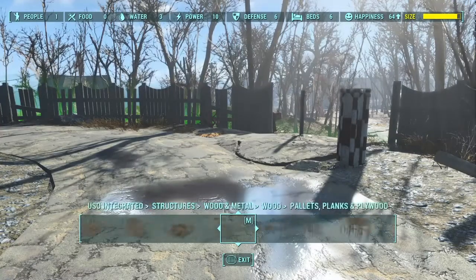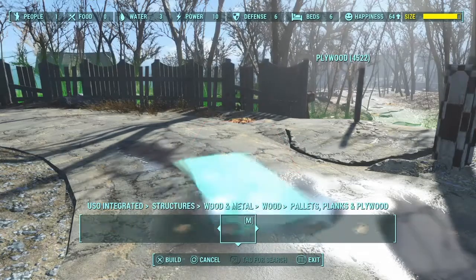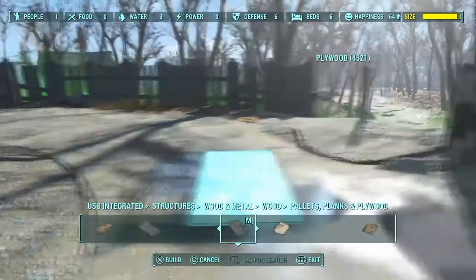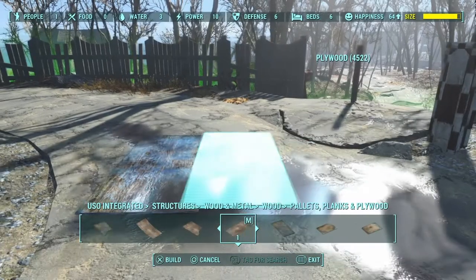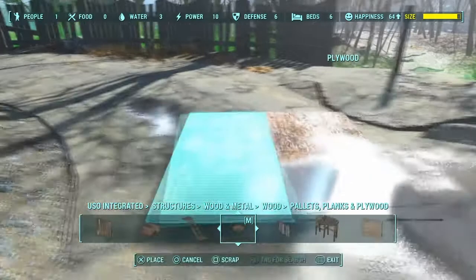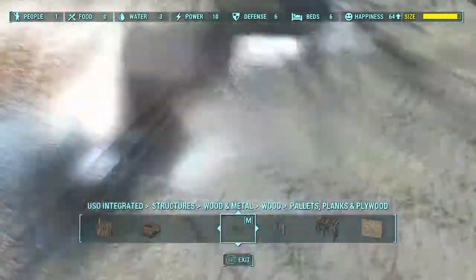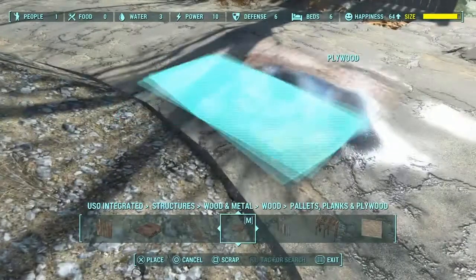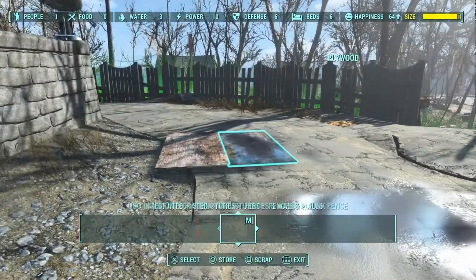How's it going everybody? I'm back in Fallout 4 and this time I'm going to be doing the General's Quarters and also a living area in Croup Manor — the third floor, basically. I'm going to be doing a little relax area that the General has along with a bedroom.